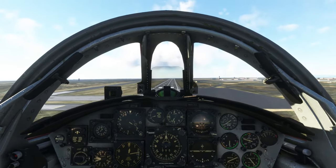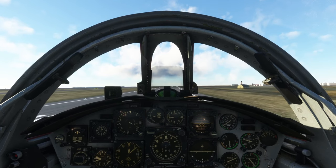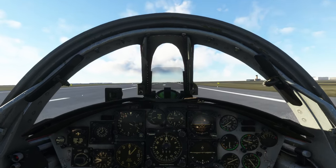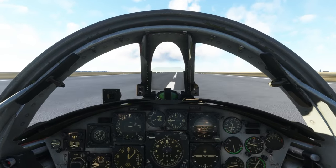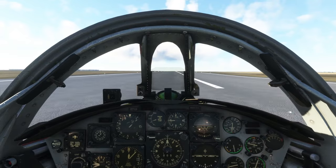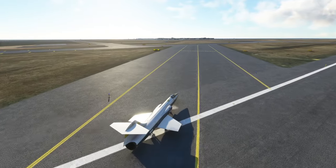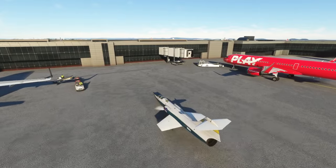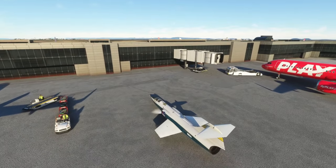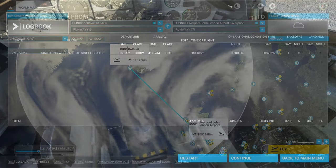Here we are landing at Keflavik — nice views coming in and a touchdown, a little bit wobbly. During these early flights I was trying various altitudes to see what's optimal. I generally prefer flights about an hour long in the sim. Here we're parking between two airliners and there's the logbook: 48 minutes. On to the next flight — Liverpool John Lennon Airport, EGGP.